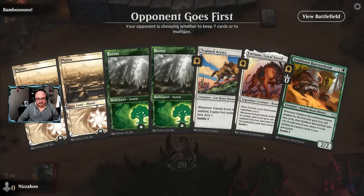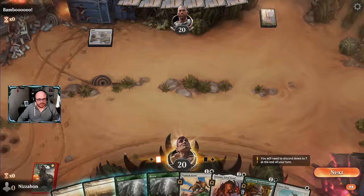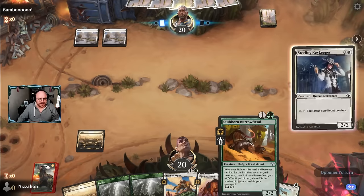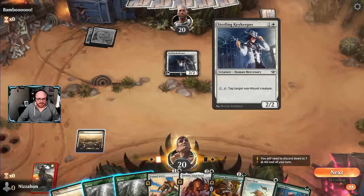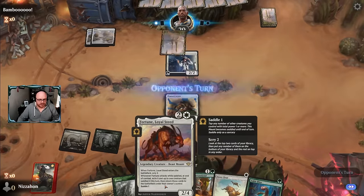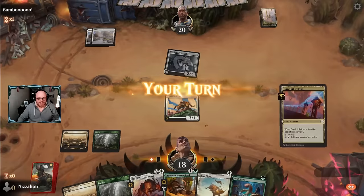Looks like a pretty good hand - a two-drop and three-drop and both our main colors of mana, plus some removal in the mix. It's probably better to play the Erynx because it'll be able to attack on turn three if I play either of these. We have a lot of mounts in our deck, so that's unfortunate for our opponent. Fortune, unfortunately, only works when it's the one that gets saddled - it would be pretty sweet if it worked both ways.